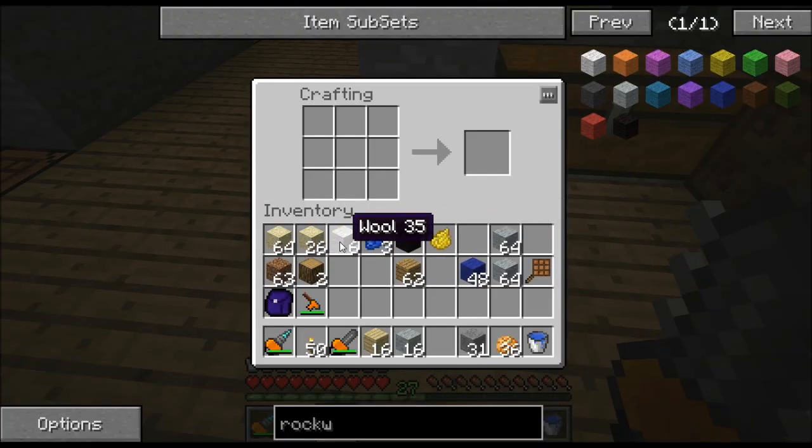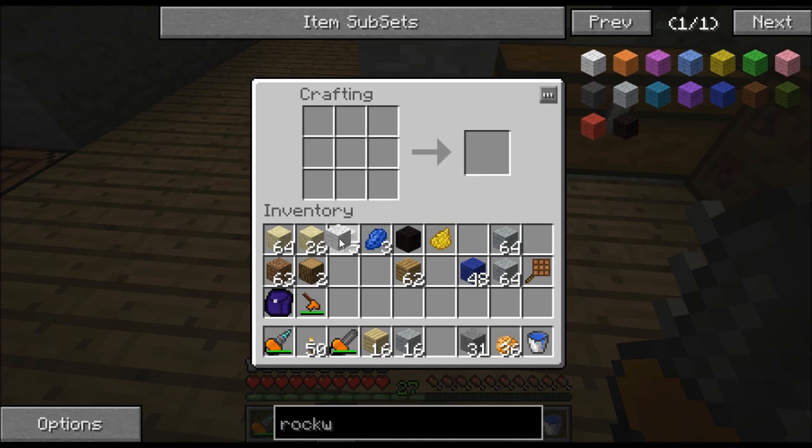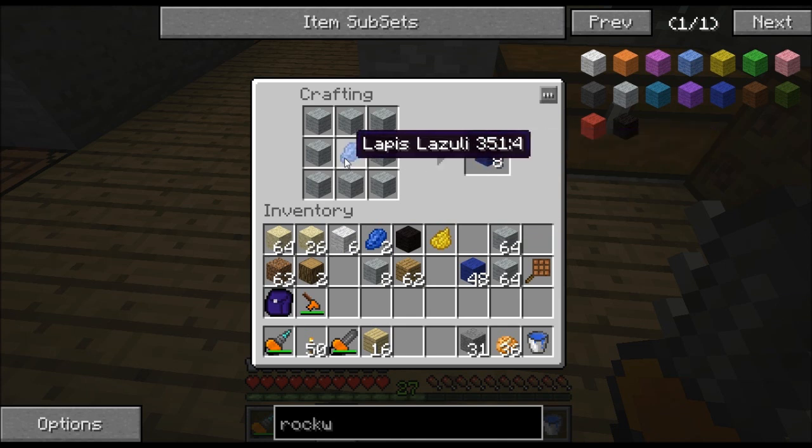Now let me show you regular wool. If I want to dye it — say I want to make blue wool — I put a piece of lapis next to it. One piece of lapis will make one piece of blue wool. Well, with rock wool, one piece of lapis will make eight pieces. So if I do this right here, that gives me eight blue rock wool. So you only use one eighth as much dye. You don't need as many flowers and squid and all that kind of stuff.